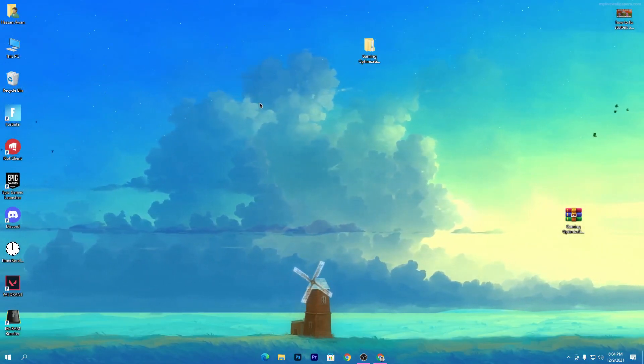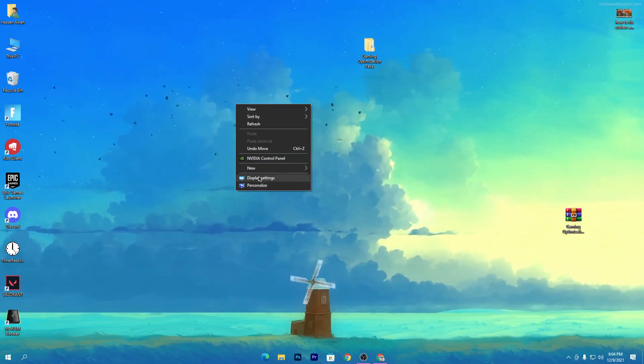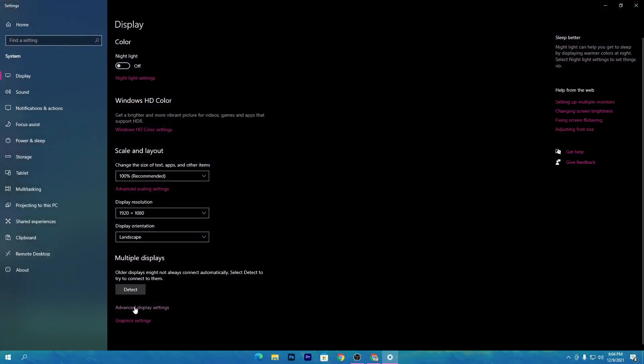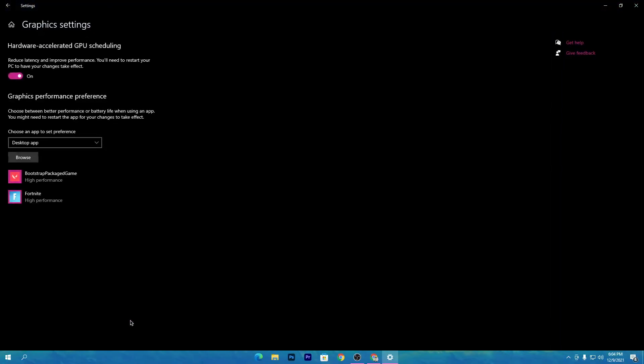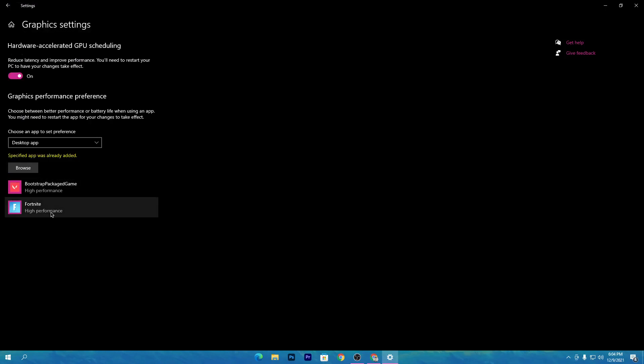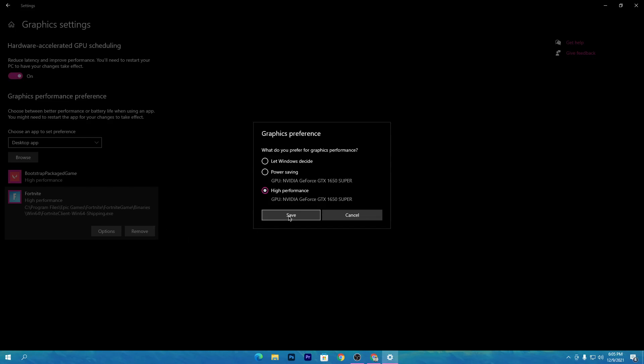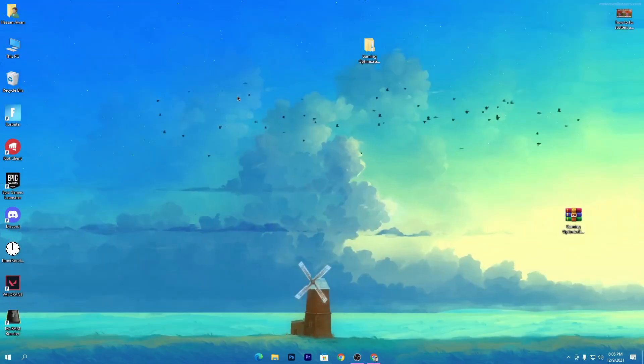Now I'll show you the Windows and in-game Fortnite settings to get extra performance. Right-click your desktop, go to Display Settings, then Graphics Settings. Add Fortnite — or any game you want — by clicking Browse and locating your Fortnite installation. Select the first file, click Add, then click on the Fortnite icon, choose Options, select High Performance, and click Save.